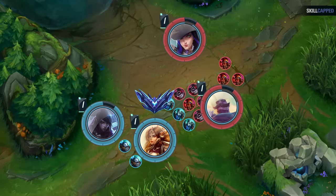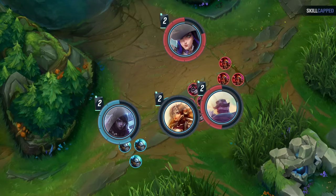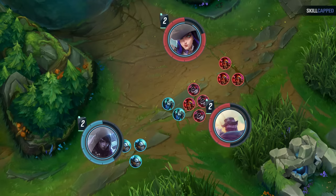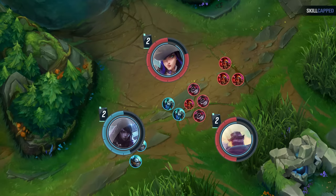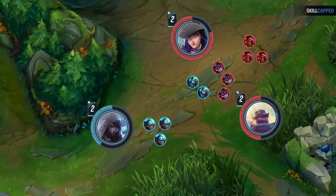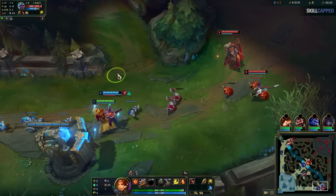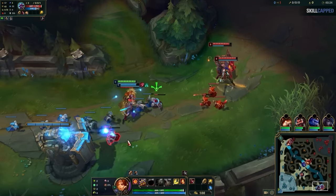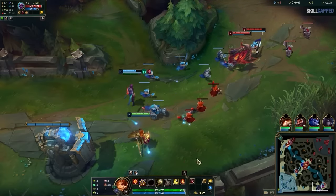A lot of diamond and below Leonas would only be thinking about how they want to engage, then instinctively fight for level 2 even though they're in a losing matchup, then try to engage and lose the 2v2 because they're counterpicked. Not only that, but because they fought for the wave, it'll end up staying in the middle of the lane longer, meaning Caitlyn can continue to harass Aphelios very easily. Now because Aphelios is running low on HP, Leona can never re-engage. All Hector did so far is analyze the matchup and know he can't force an opportunity — he'll have to wait patiently for one. And due to his patience, look how chill this lane looks for Aphelios right now.